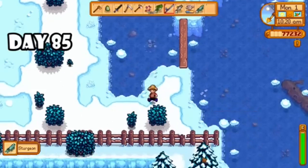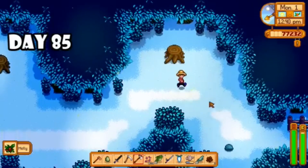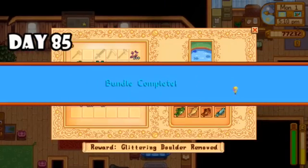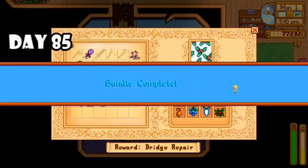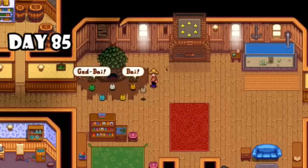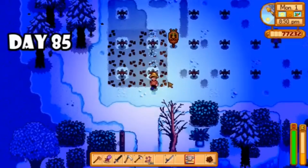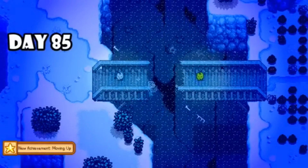Day eighty-five, the first day of winter — I was panicking because I didn't know if you could catch sturgeon in the winter, but luckily it was the last fish I needed. So I scampered around the map to find a snow yam and a holly, then headed to the community center to finish off what I had started. I ended up finishing the community center by putting those last three items in and I was really proud of myself — I've never done the community center within the first calendar year. To celebrate, I decided to head to Jody and Sam's house and have a little fish fry.